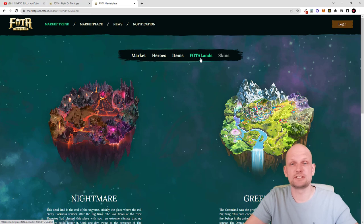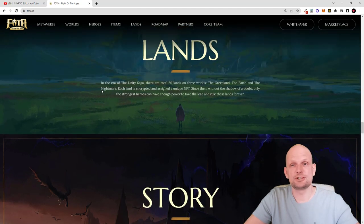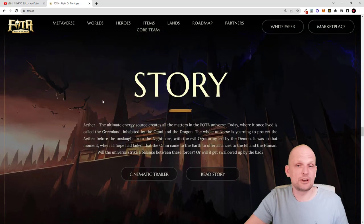There are also skins for this game used in the metaverse, and there are lands. In the era of the Unity Saga there are a total of 30 lands across three worlds. We already talked about these three worlds — Greenland, Earth, and Nightmare — and on these three worlds there will be a total of 30 lands.